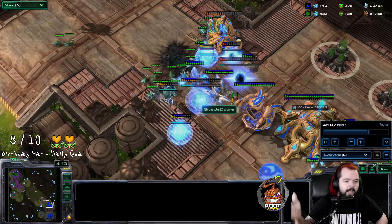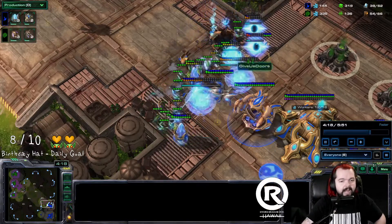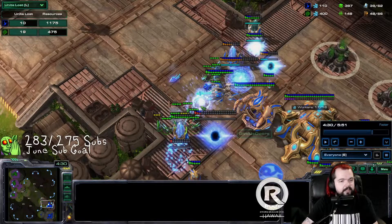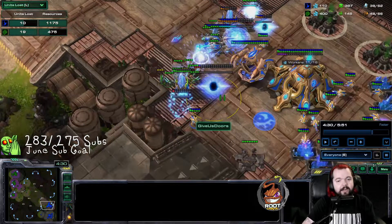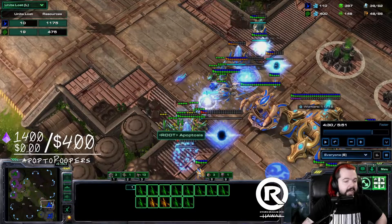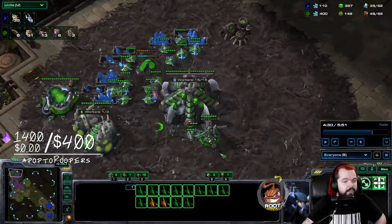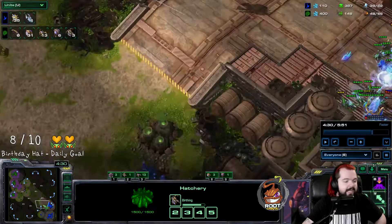We cancel warp gate — I'm happy to just keep attacking and a-moving. Behind this, I'm droning up, making queens, making spores in preparation for his void ray, and droning up my third. Look at the resources lost — almost 1,200 resources, warp gate denied. He has no gateway, so he needs to wait for a gateway, then make a cybernetics core. I could leave right now and enter the mid-game insanely far ahead.